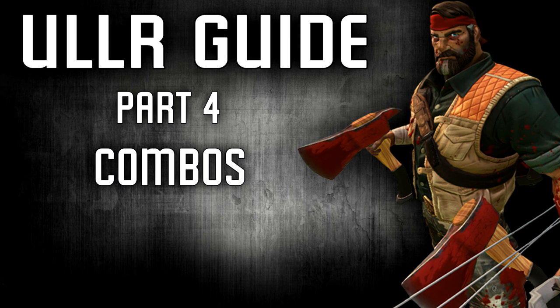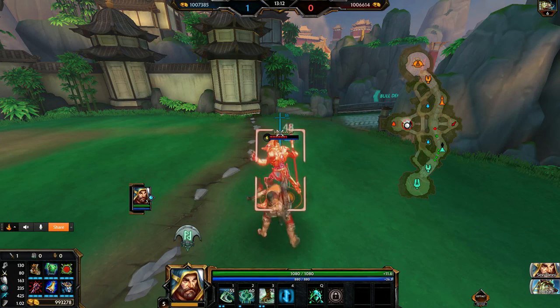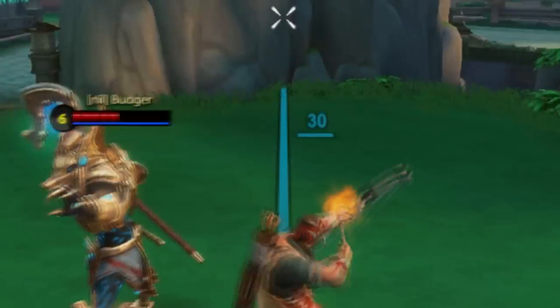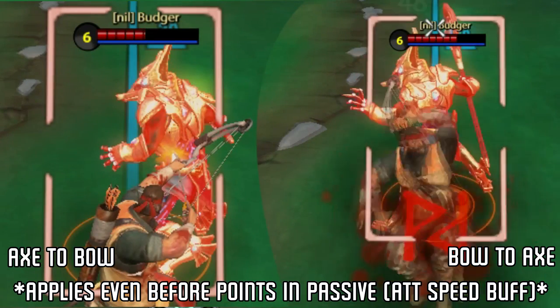Next up, Ullr's combos. Brace yourself because this stuff's going to start getting complicated. This was originally going to be in tips and tricks, but it'd be more useful to mention it now. When throwing out autos, switching from Axe to Bow stance does not affect your auto attack chain, but going from Bow to Axe actually has a slight delay, so keep that in mind between your combos.